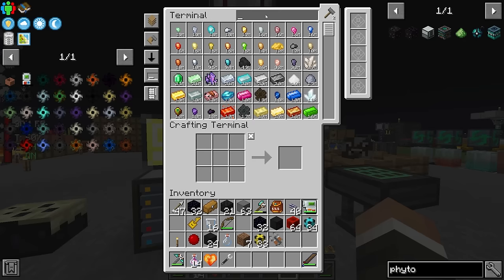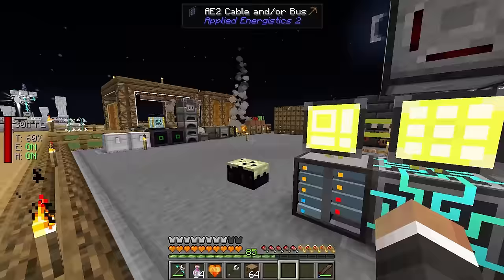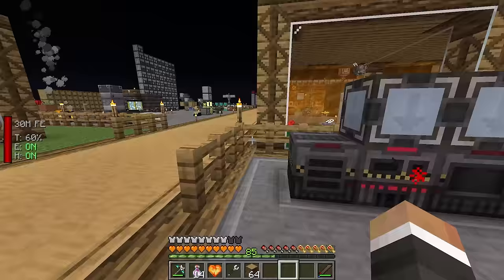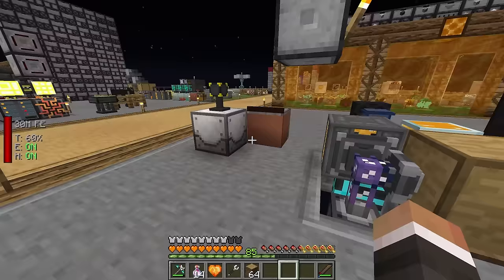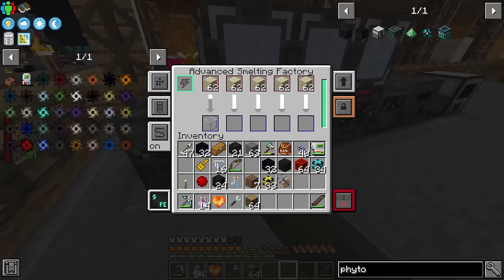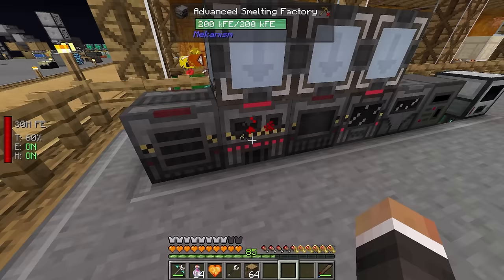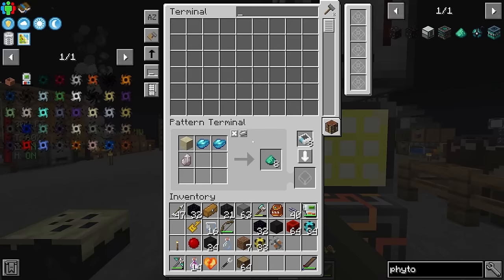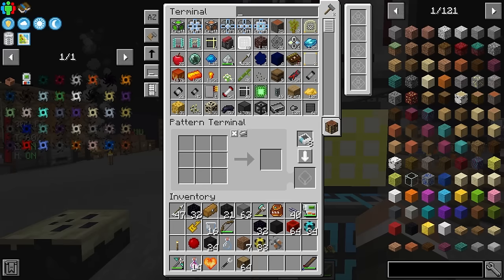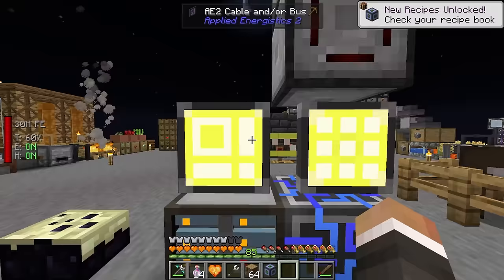The tricky part is producing charcoal since we don't have much, and to get charcoal we need to smelt logs. That's easier said than done when the smeltery is basically a full-time glass-making operation. We're slowly working through the backlog and should start backing up on glass bottles. I temporarily turn off glass input to the smeltery so we can use it to make charcoal for the phyto soil.